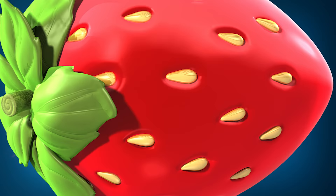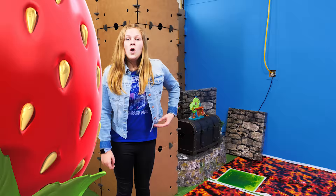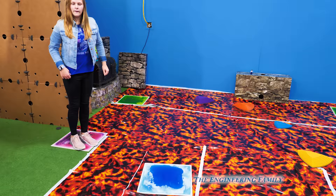Family fun for everyone! We're here at the Floor is Lava, and we gotta save all of the members of Encanto. That's right, assistant. You gotta find a path to try to save them all.